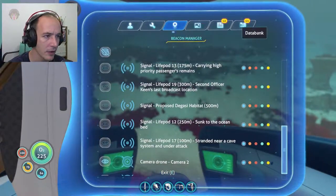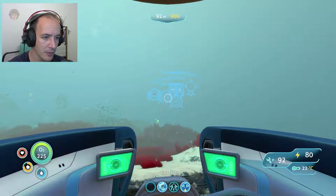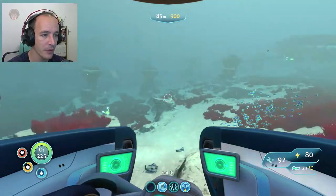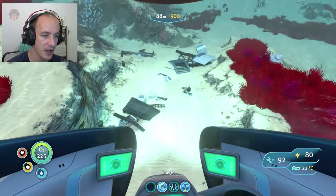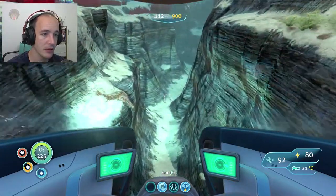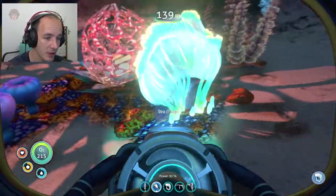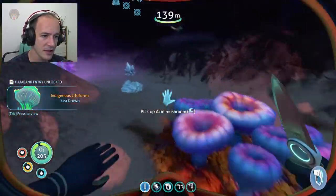Next up is the sea crown seed. We are at the grassy plateaus — not too far from base, actually one of the easier places to find, but it's not that easy. To find this plant: travel around, find the life pod over there, float around, and you'll come across some debris fields with a couple of archways. To the right there's a trench — go all the way down and you'll find a hole with some dangerous jelly things. Go in there and all the way down — here's the sea crown. Let's scan it and cut it.